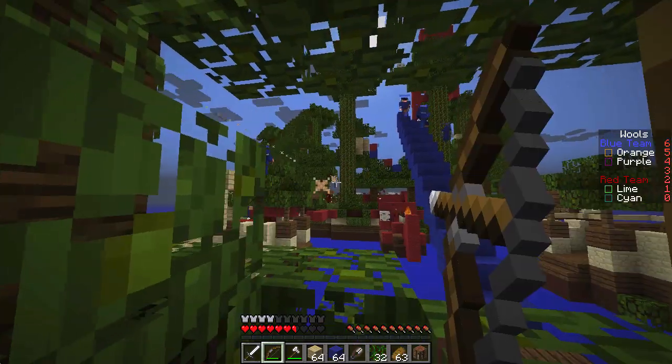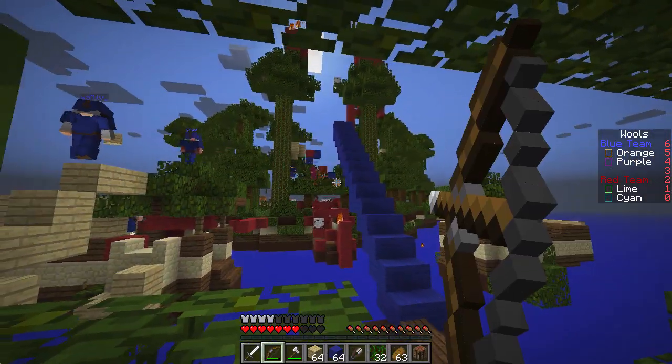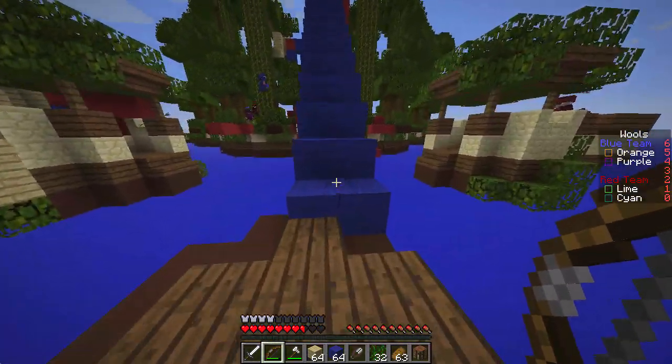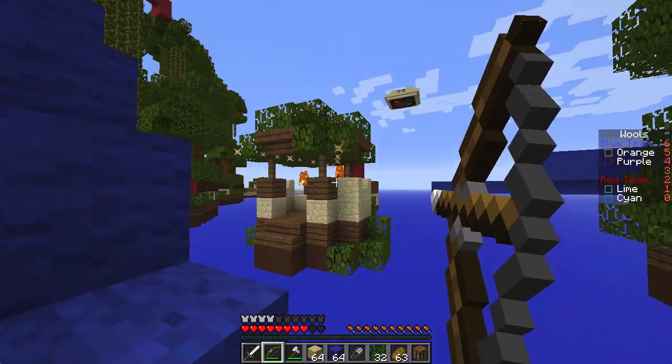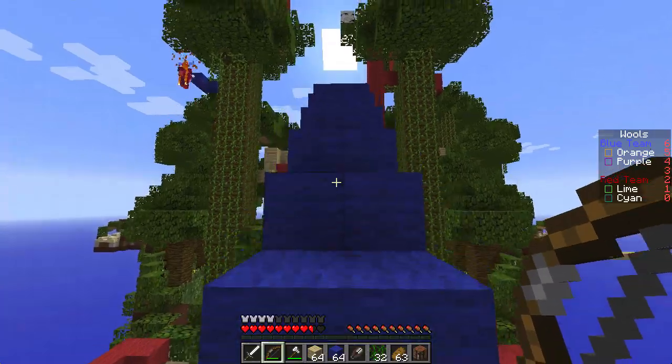There are also two flame bows on the map, one on either side. They're in the top of the trees. I usually don't go for them — people rush those pretty quickly, so I see no need to go get them. I do trust my teammates a little bit that they're a better shot than me and can use the flame bow to more effect.